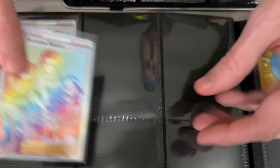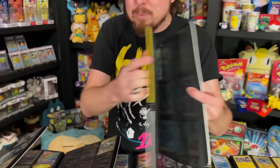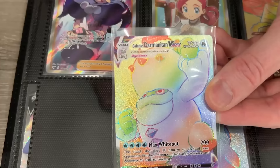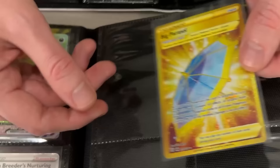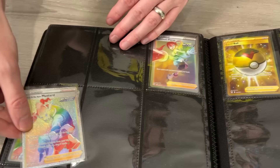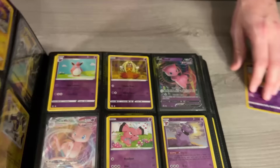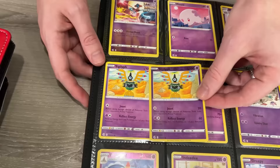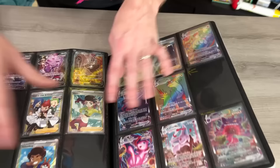That is going to be it for Lost Origin today. Then the last full art that I needed for Shining Fates — I cannot believe I have yet to pull that one but luckily we were able to trade for it. For the Vivid Voltage binder we have a Galarian Darmanitan V-MAX rainbow rare. Secret rare Big Parasol from Darkness Ablaze — this set released in summer 2020. Going to Battle Styles we have some rainbow rare Mustard — not ketchup! And then last but not least going to Fusion Strike: rainbow rare Chandelure V-MAX.